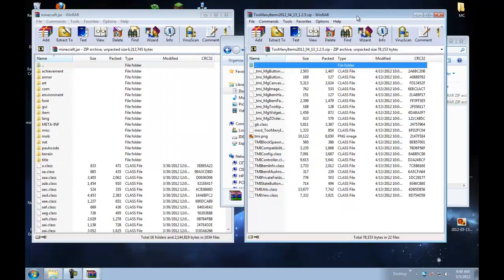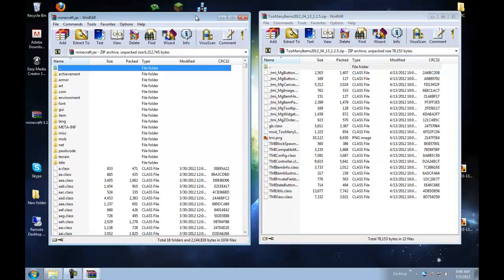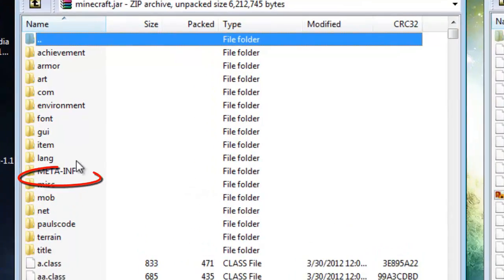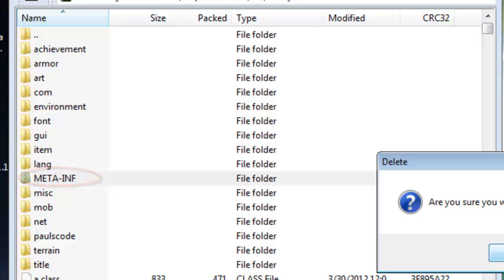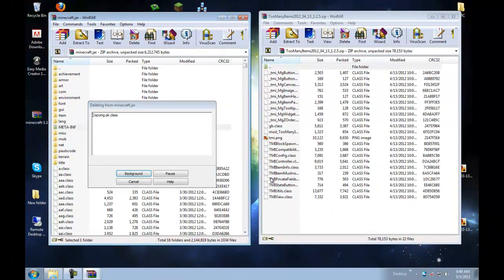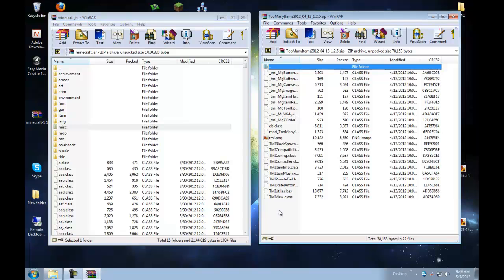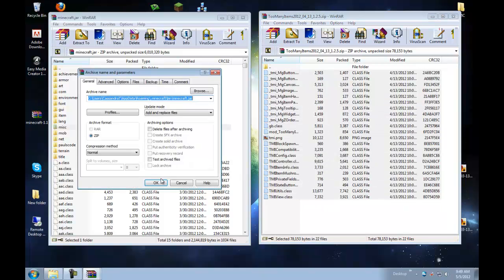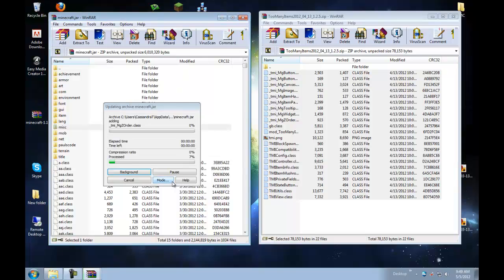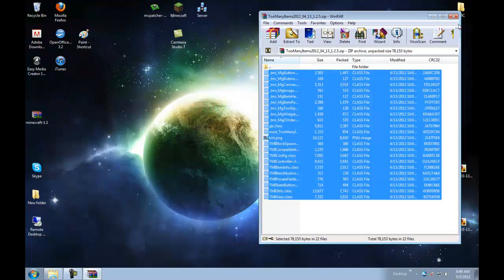Now we have the TooManyItems folder open in WinRAR as well. This is our TooManyItems and this is our minecraft.jar. What we need to do first is take our META-INF file in minecraft.jar and delete it — you need to do this in order for the mod to work. Then in your TooManyItems folder, highlight every single file except for the top one, and click and drag it into the white space so it moves into your minecraft.jar folder. Make sure you have your META-INF file deleted, and you can close everything now.